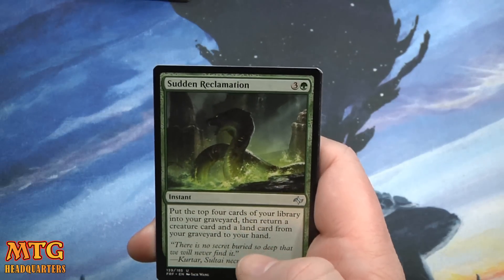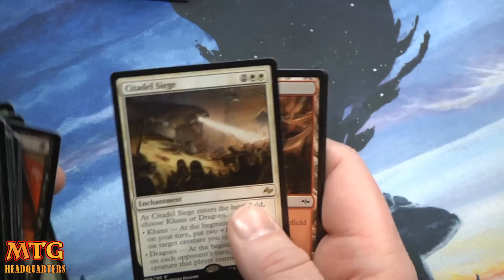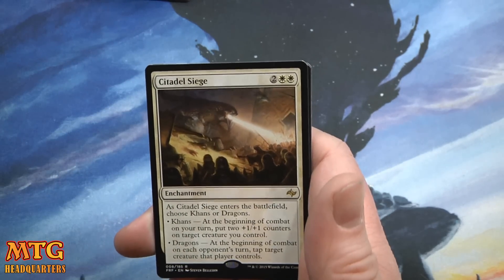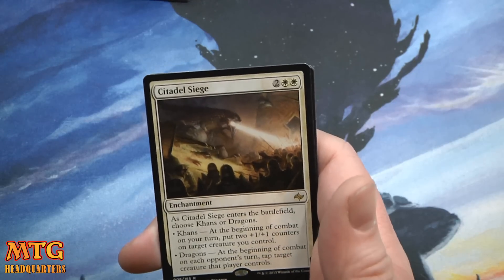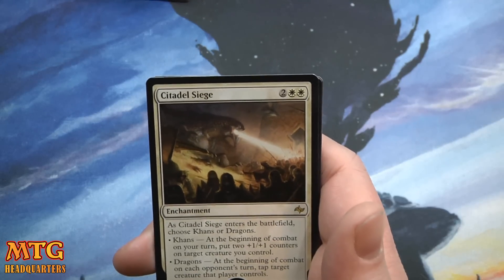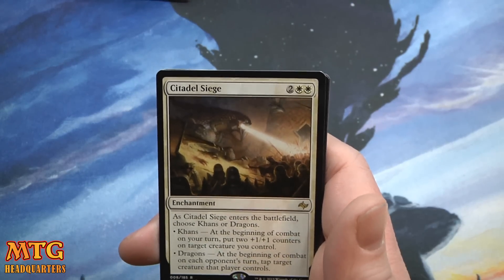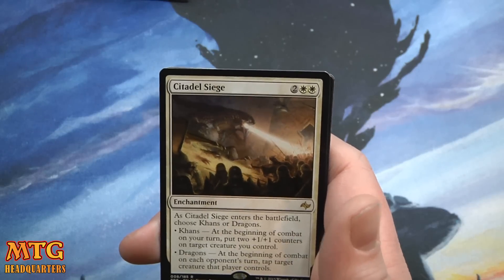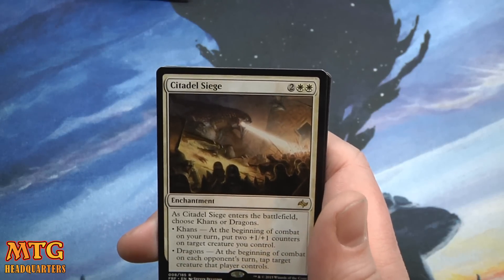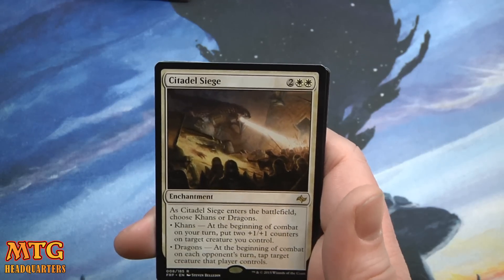Sudden Reclamation. And we have a Citadel Siege — any and all of the Sieges are very, very good. As it enters the battlefield, choose Khans or Dragons. Khans: at the beginning of your turn, put two +1/+1 counters on target creature you control — bananas. Dragons: at the beginning of combat on each opponent's turn, tap target creature that player controls. It seems like the counters mode is just much better, but very, very good.